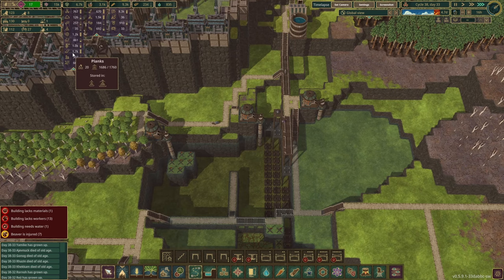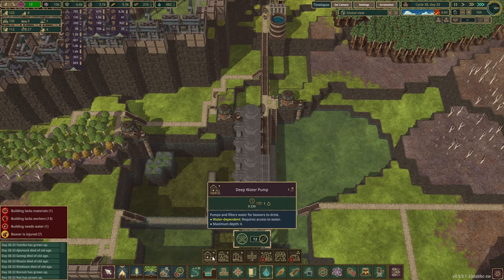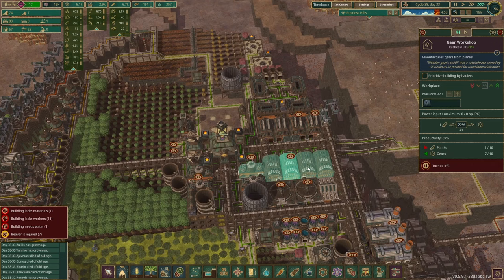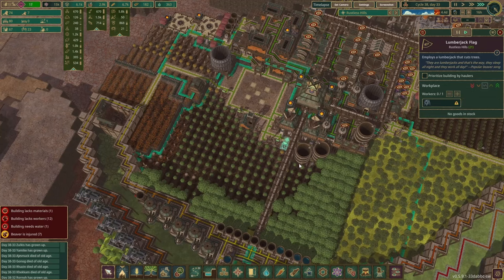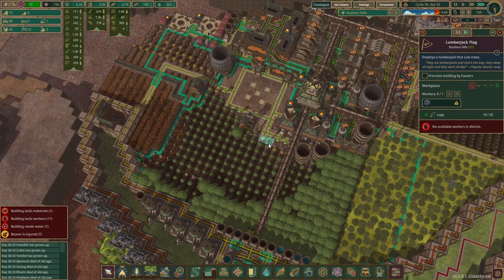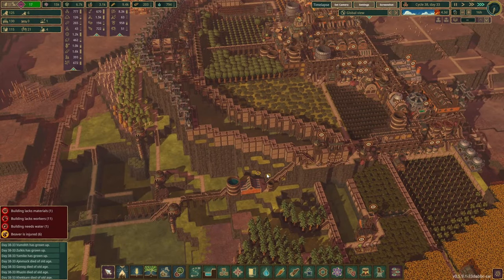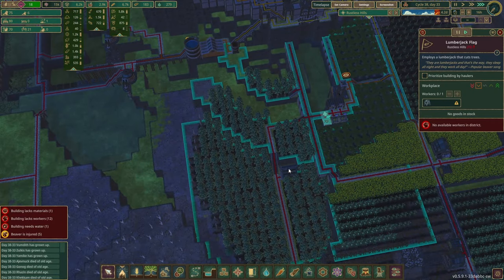How about our building materials — planks and gears? We don't need gears. This just needs logs, and this needs planks, so reduce gear production, reduce plank production, and unpause the lumberjack flags. We could emergency cut down those trees before we run out of logs.